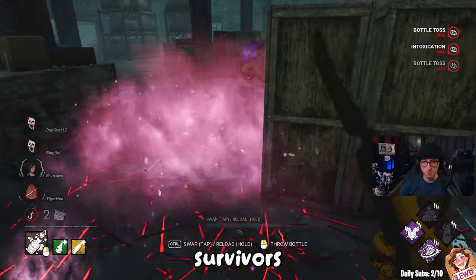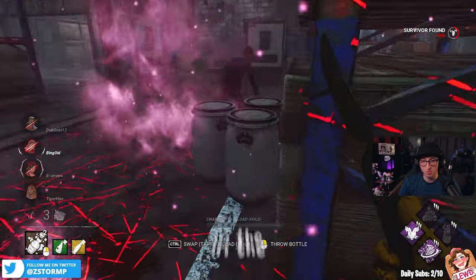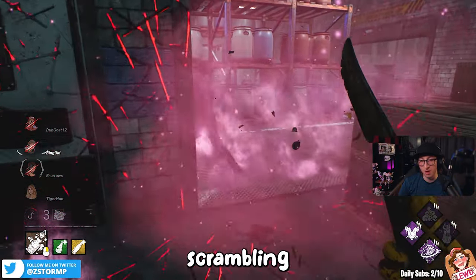The next perk is Sloppy Butcher. Your basic attack will leave the survivors bleeding and suffering from the hemorrhage and the mangled status effect. It's going to throw a wrench in their healing plan and leave them scrambling for their lives.